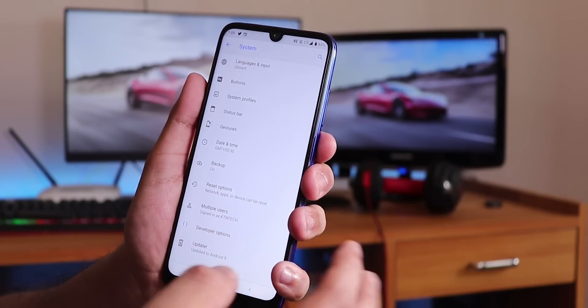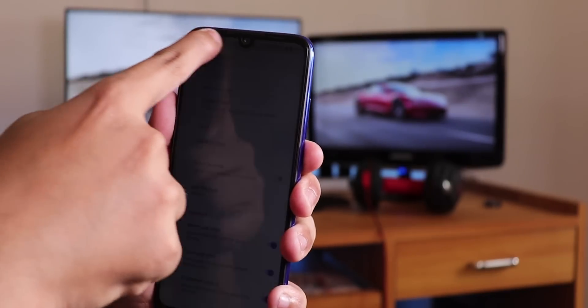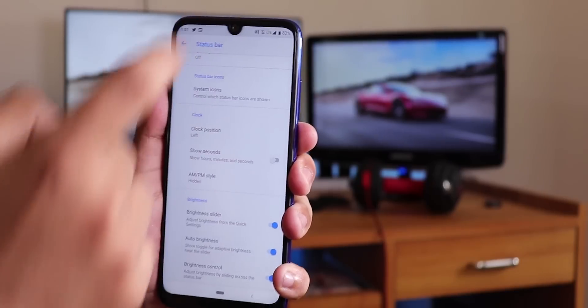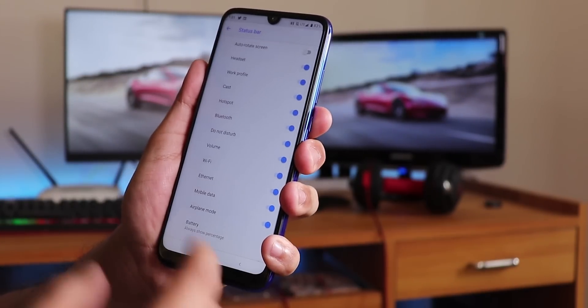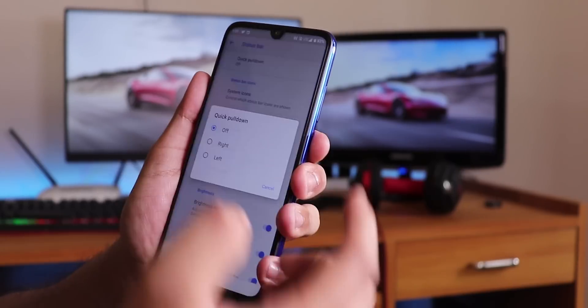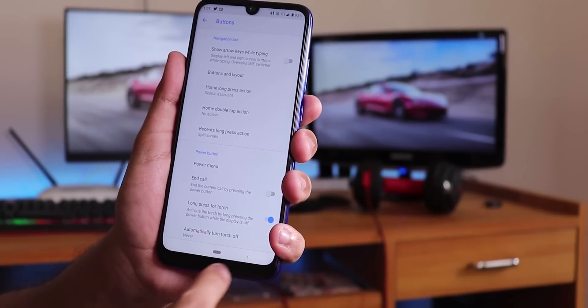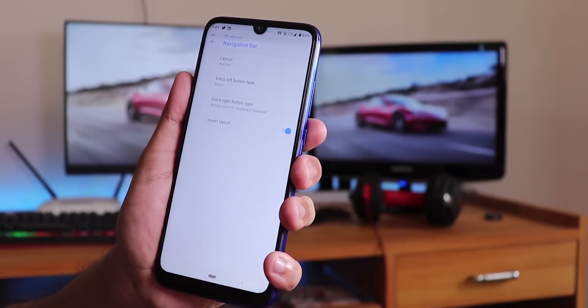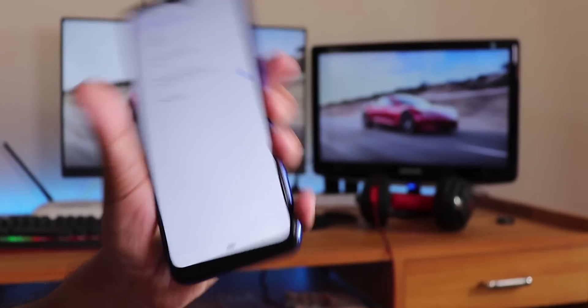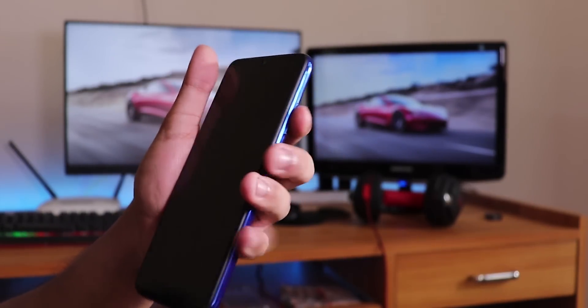Customization options are still present. In the status bar settings you get status bar customizations including brightness control by swiping the status bar. System icons are there but the VoLTE icon is missing. You can enable headset and Bluetooth icons. Quick pull-down can be set to left or right. From buttons you can customize the button layout — I've set it to inverted so the back button is on the left. Long press for torch works too — holding the power button while the screen is locked turns on the torch.